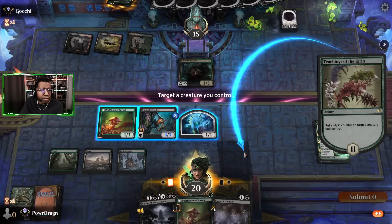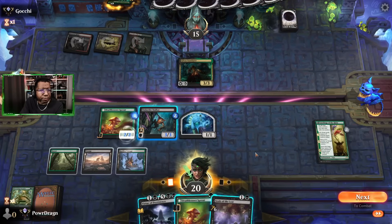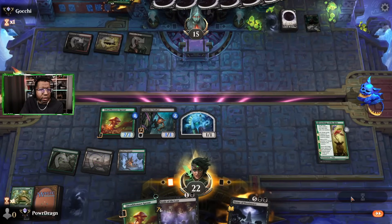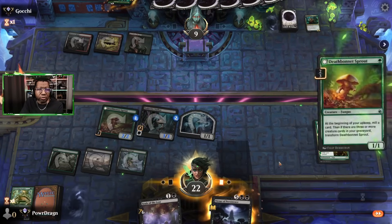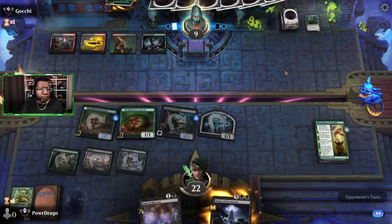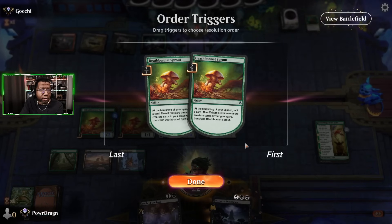Put a +1/+1 counter on this guy and then we'll play this. Get our attacks in. I'm just going to assume they don't have a sweeper, or they would have already played it — why run out the Glissa if you were going to sweep the board anyway? Just Dreadknight time, they really don't have it.